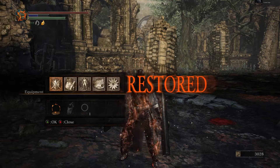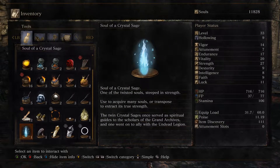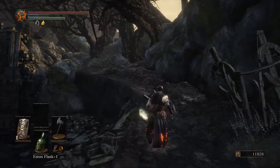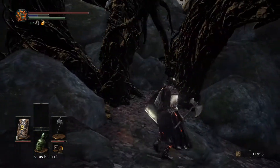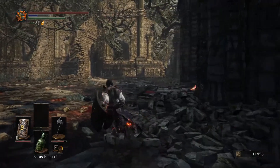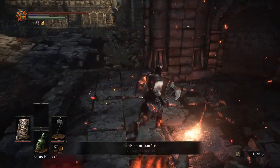Soul of the Crystal Sage, and our ember has been restored. Let's check out the Soul of the Crystal Sage — twisted soul, yes. Used to extract many souls or transpose. 'The Twin Crystal Sages — oh so there's another one — once served as spiritual guides to the scholars of the Grand Archives, and one went on to ally with the Undead Legion.' I wonder if they're referring to Big Hat Logan and Seath the Scaleless Dragon as the two sages, or if they're two completely different sages.